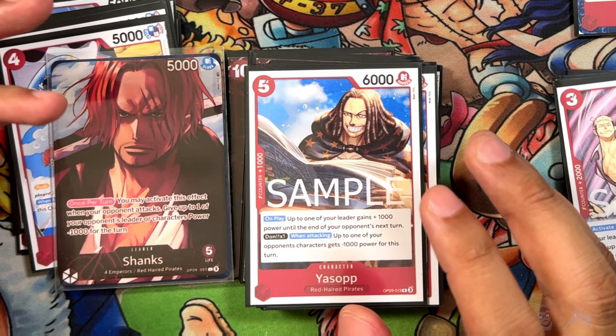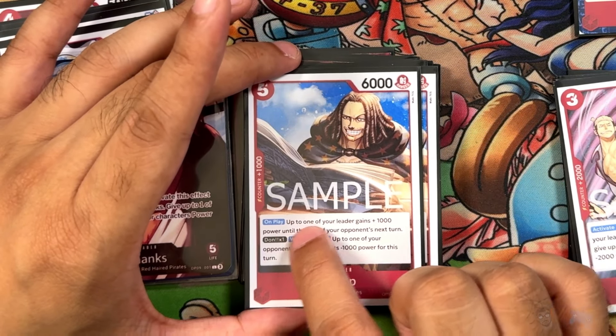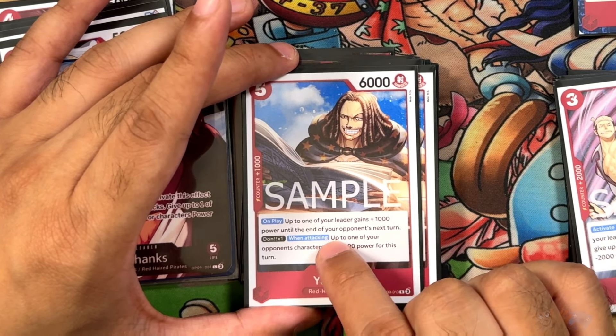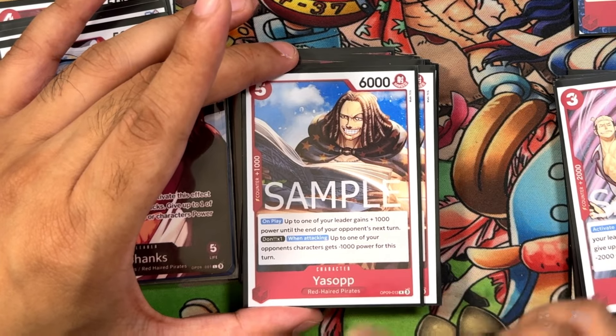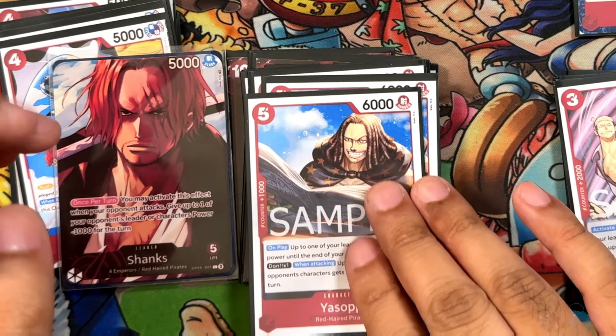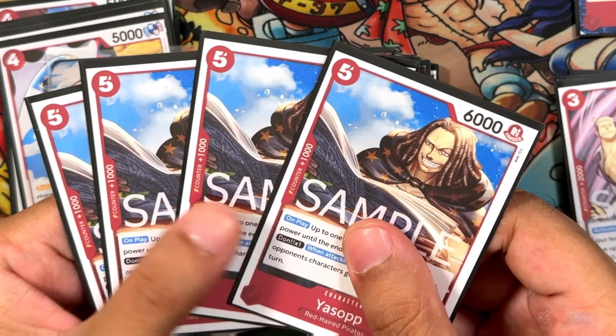When one DON is attached and you attack, up to one of your opponent's characters gets negative 1,000 power. It's a pretty useful ability for removal alongside the on-play buff.